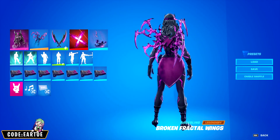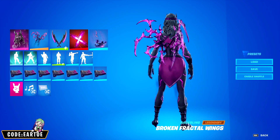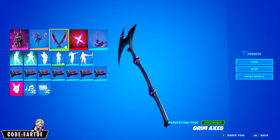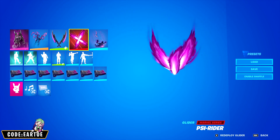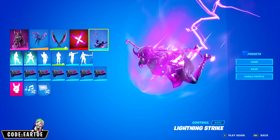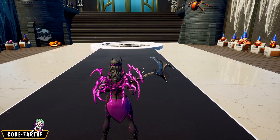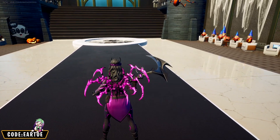Next we have a combo for the back bling called Broken Fractal Wings. For the outfit, Dark Heart; for the pickaxe, Grim Axis; for the glider, Side Rider; for the contrail, Lightning Strike; and for the wrap, Cubic Assimilation. Let's see how this works in game.